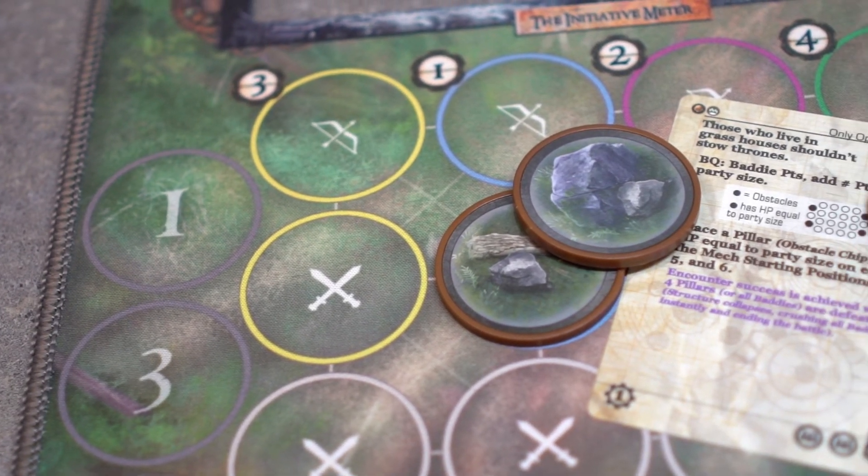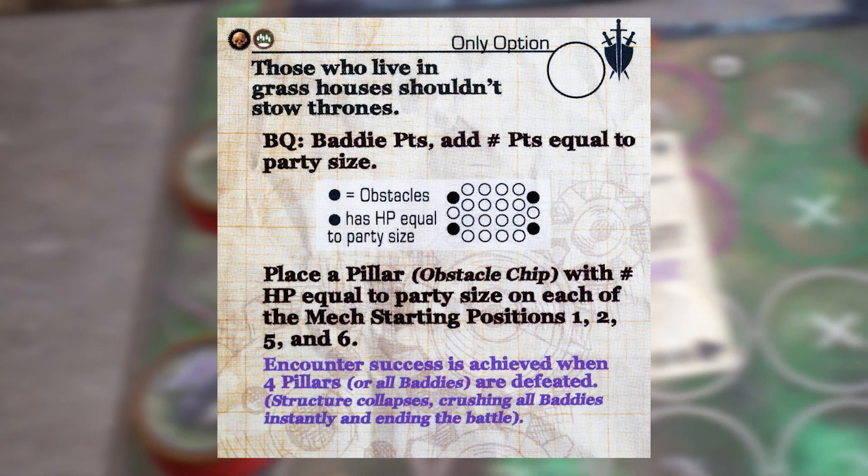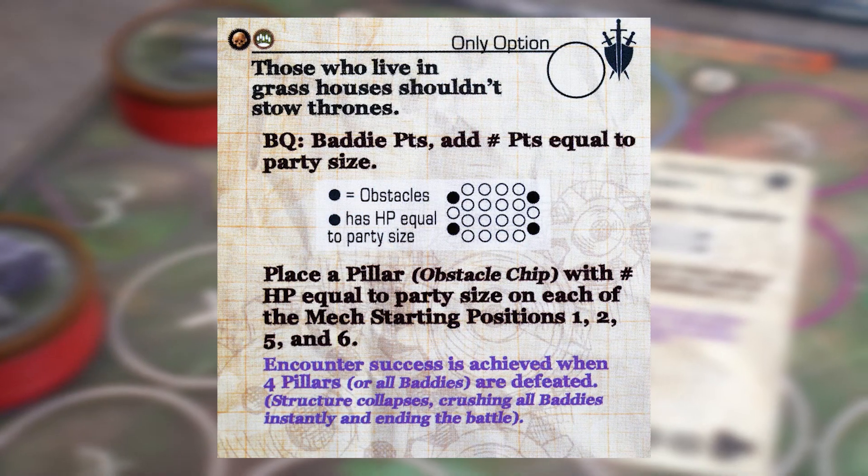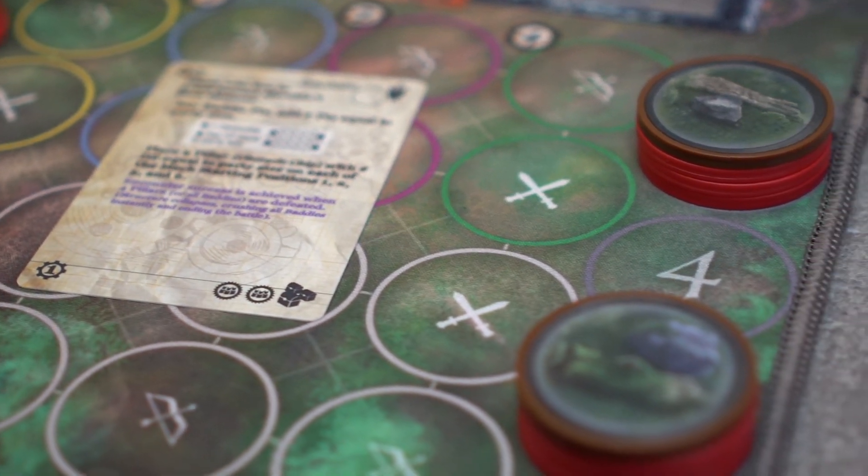Encounters that include obstacles show a graphic on the encounter card like this. In this example, obstacles are placed in the mech starting positions 1, 2, 5, and 6, and each obstacle has health equal to the size of the party.